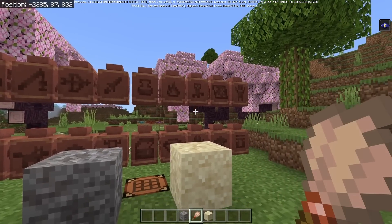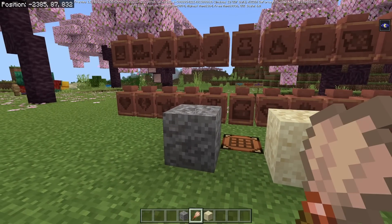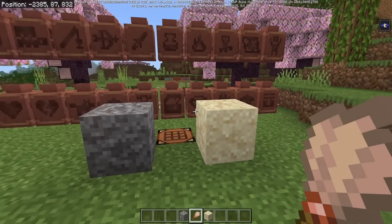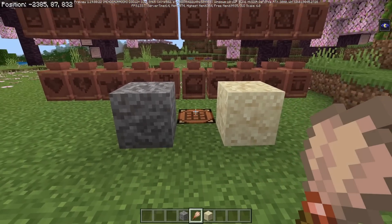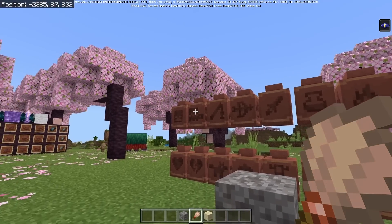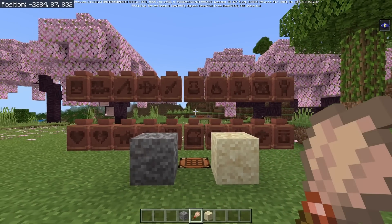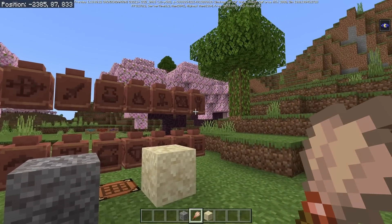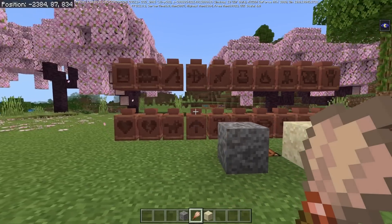You can find all these pottery shards at various different places in the world: desert wells, desert temples, cold ocean ruins, warm ocean ruins, or the trail ruins — quite a few places to find. I think these have all been distributed between those five different structures, so you can't find all of these at a single structure. You need to go to multiple different ones in order to get all of them.